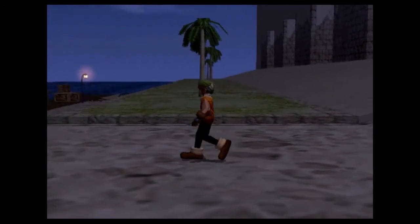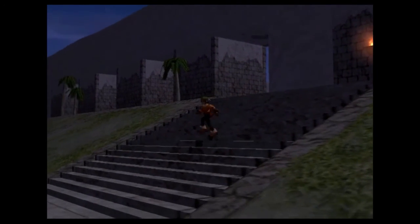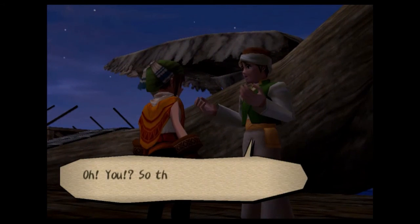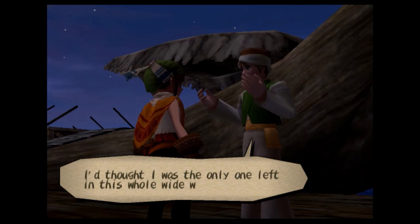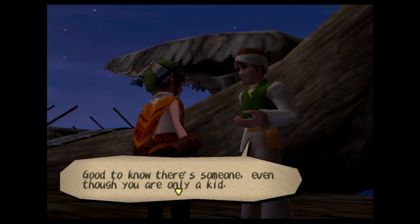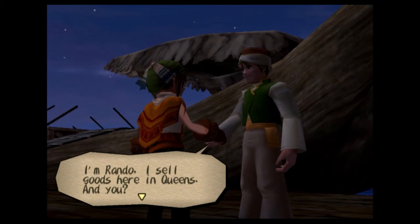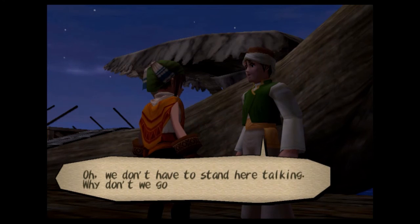Looks like the dark genie didn't get everyone. Were you outside the town when the dark genie came here? Hey, Rando. Figures — a game with a lot of orange elements and they have a character named Rando. Oh, you sell stuff — okay.